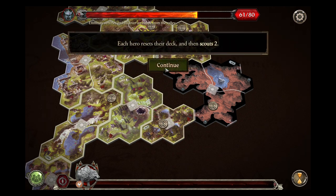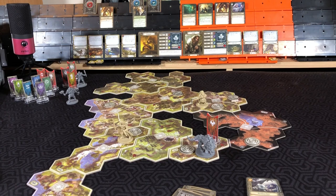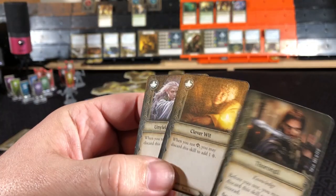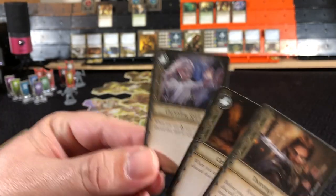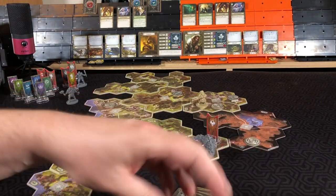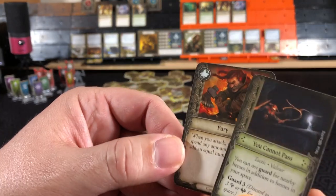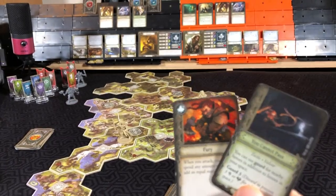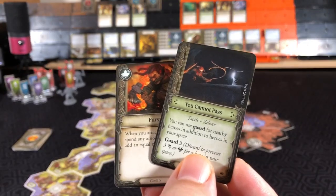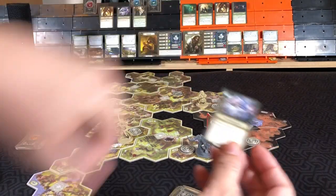Rally phase — each hero resets their deck and scouts two. Aragorn looking at three cards — we are going to prep spirit and place both of these on the bottom of our deck. Gimli will look at two cards — we like the guard, so we will prep that and put this on the bottom of his deck. Discarding Undying Spirit.